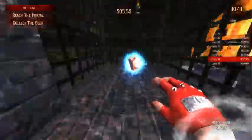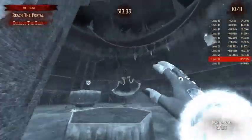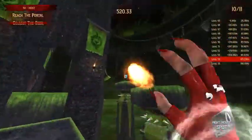Next we have level four. Just when you come down here you'll be falling and that's the back of the wall. So you want to land on here if you can, and then just jump across and get the beer.